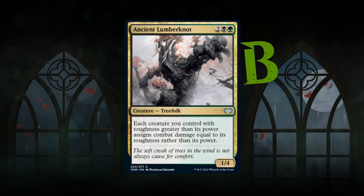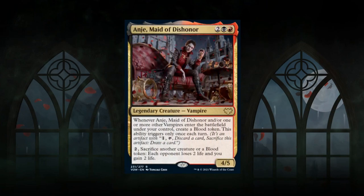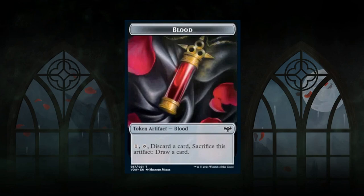Next is Maid of Dishonor, a 4-mana 4/5 legendary vampire at rare. When the Maid or one or more other vampires enter the battlefield under your control, you create a blood token. The blood token is an artifact — for one mana, tap, discard a card, and sacrifice it to draw a card. Discarding is part of the cost, so you can't draw without a card to discard.